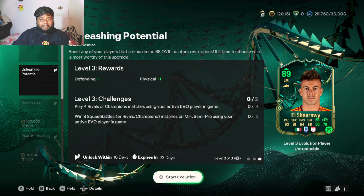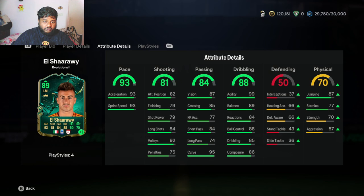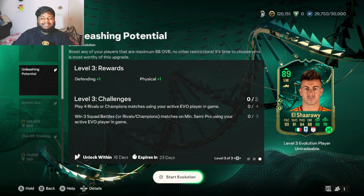Level 3: play four Rivals or Champions - you just have to play, you don't have to win Rivals - and win three Squad Battles, which is easy. You can play on Semi-Pro and win the games. For Level 3 upgrades you'll be getting plus one defense and plus one physical, which is pretty cool as well.